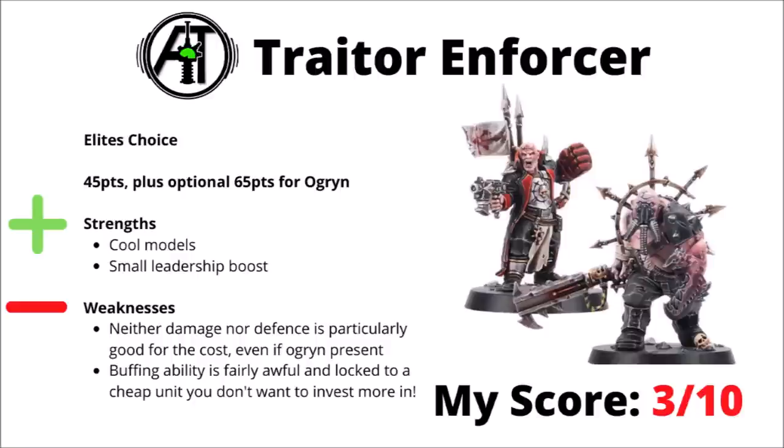Otherwise there's a couple of Elites choices out of the Codex — the Traitor Enforcer for the Traitor Guardsmen. I feel like Games Workshop did a pretty decent job of making the Traitor Guardsmen work well, but they really fell short here. It's 45 points for the Commissar type guy, and 65 points for his Chaos Ogryn bodyguard, and all they really do in terms of buffs are a small leadership boost to the Traitor Guardsmen, which if you're doing that, you're probably just best off getting more Traitor Guardsmen squads in the first place. Whether or not you field him just as the standard Commissar or the Commissar plus Ogryn, they neither hit particularly hard for their points cost, nor are particularly tough, so to be honest these guys just barely work on any level whatsoever. I'd rank them a 3 out of 10 — the biggest reason to run them is just that the Ogryn looks very cool.